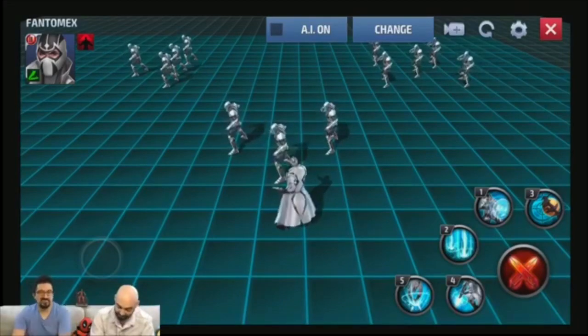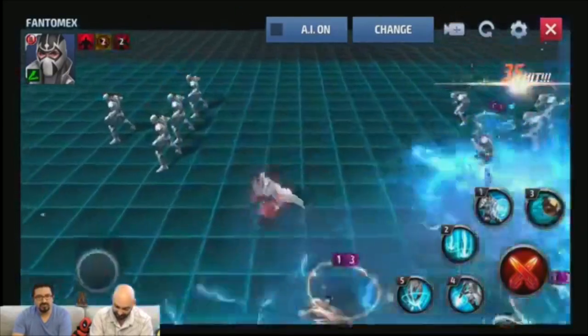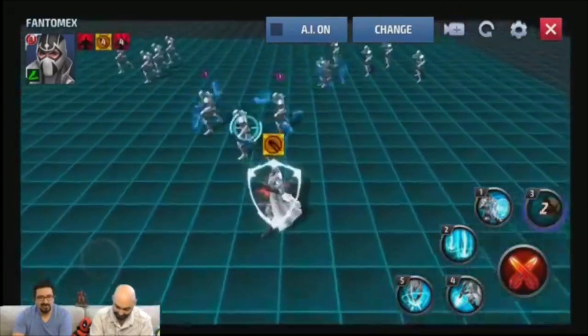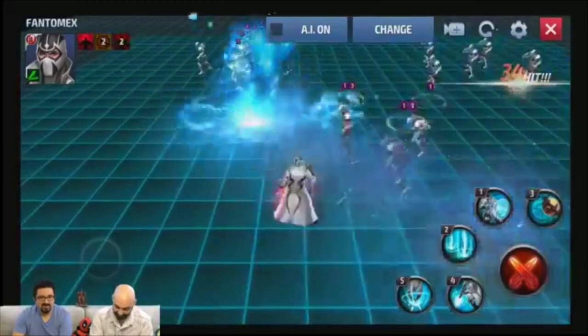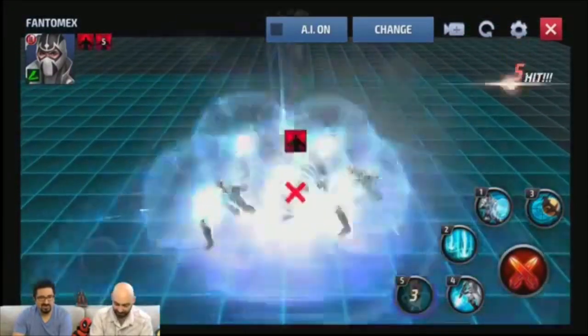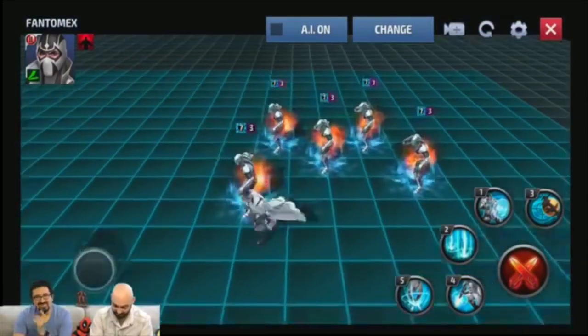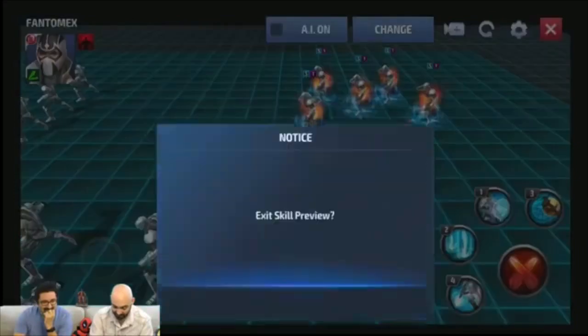So why don't we start with one of his abilities. We'll do three — three has generally been good to us. And here he's using Ava right there. And you know what — five. Let's do five here. Oh, jumping in the air, throwing some bombs, doing some debuffs. Ava's swirling around the screen. And that right there is Phantom X.